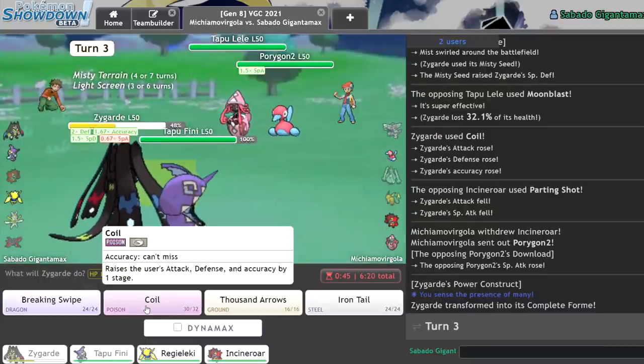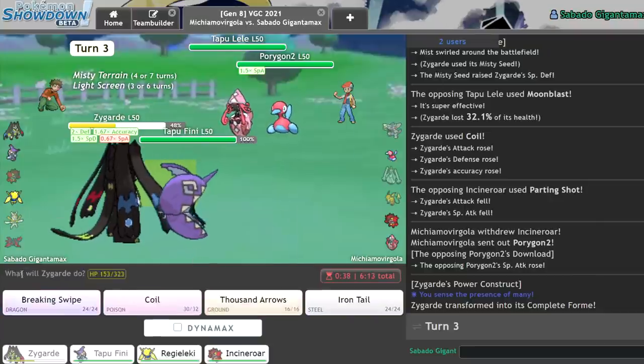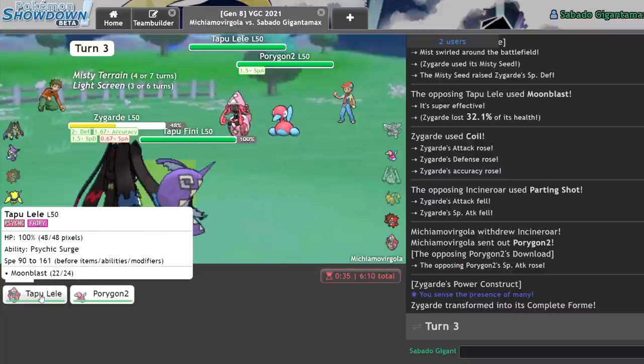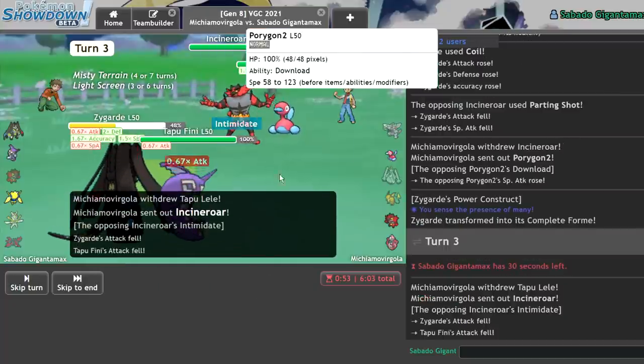I'll Coil once more and Heal Pulse, I think. They could Ice Beam me, but actually I think it's just time to Max Quake this Tapu Lele. They're going to stay in, and I'll Heal Pulse. They go into Incineroar — that's fine, I'm still going to get good damage. They Dynamax. They're going for the Hailstorm, bro. They want to Hailstorm so bad. Let me become unkillable.